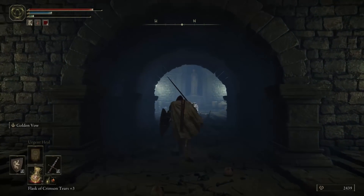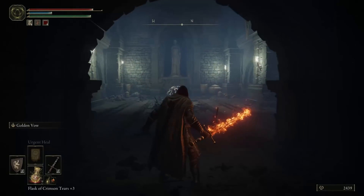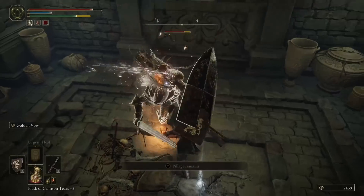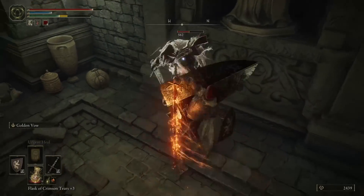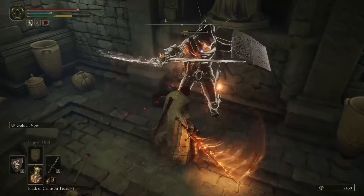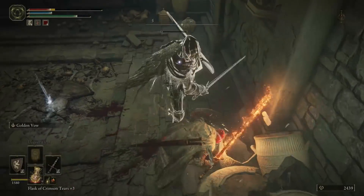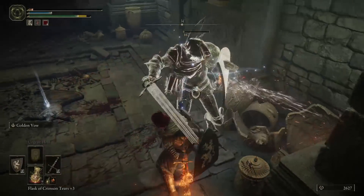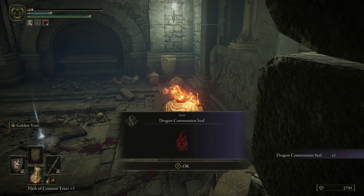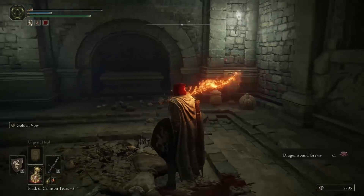Here is a single guy waiting. I've tried this before so I know I can stagger-lock him. Get your flaming sword or whatever and just wail away — should be an easy one. He blocked and things went a bit downhill, but the end result is the same: kill him. You get a dragon communion seal, which buffs dragon spells, and some dragon wound grease.